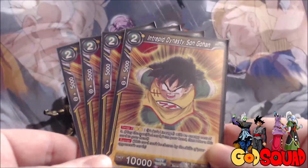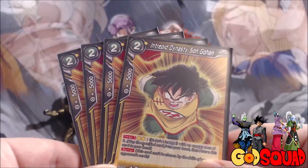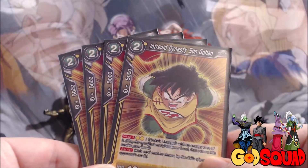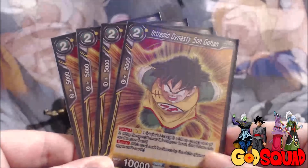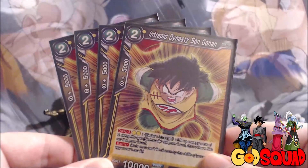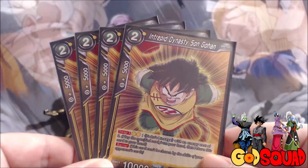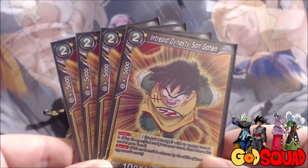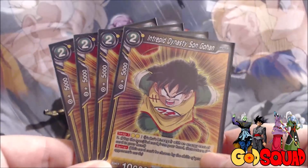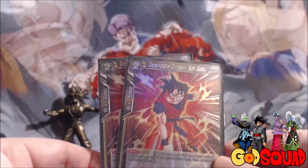Up next we run Gohan's Grandson Intrepid Dynasty Son Gohan. He's a two-cost 10,000 power with Swap 3 - for two yellow energy you can swap him with a Goku's Lineage with an energy cost of three. I run four of him because he has Barrier, and personally I believe Barrier is one of the best abilities in the game. A lot of people hate it, and so I intend to abuse it as others do as well.